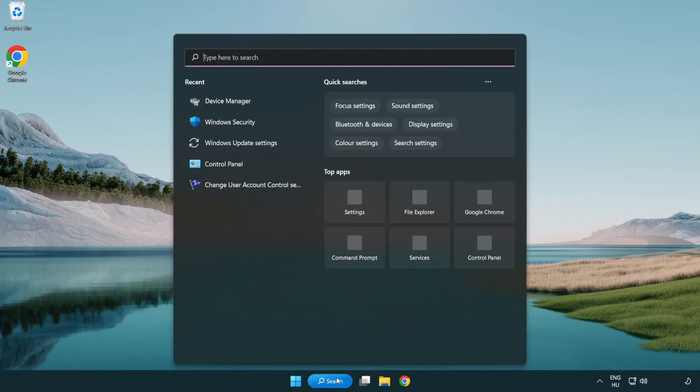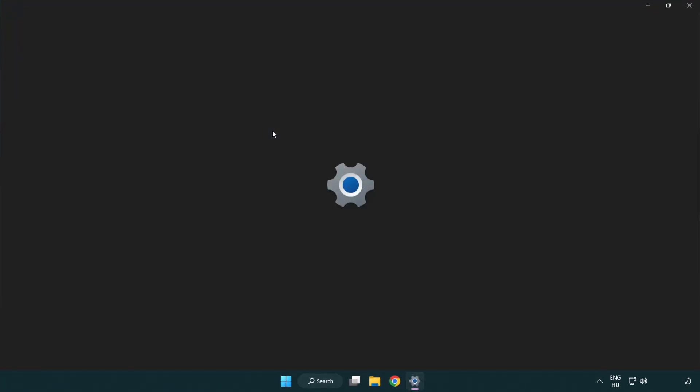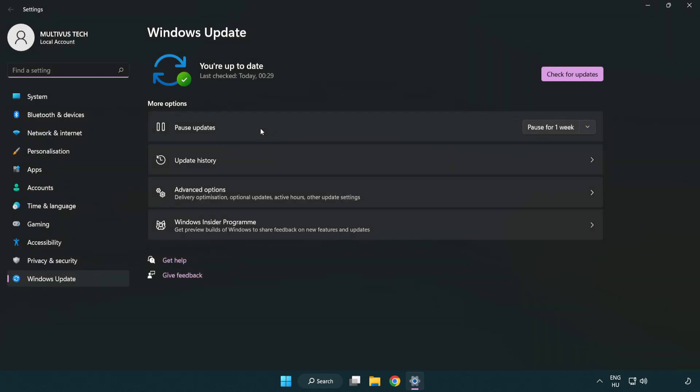Click the search bar and type update. Click Windows Update Settings, then click Check for Updates. After it completes, click Close.